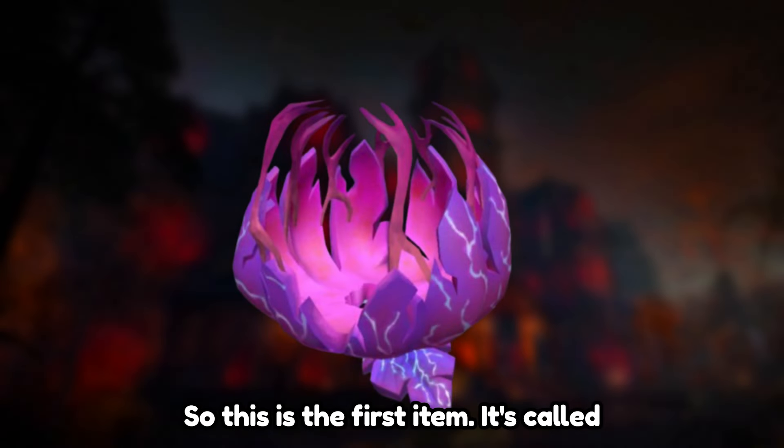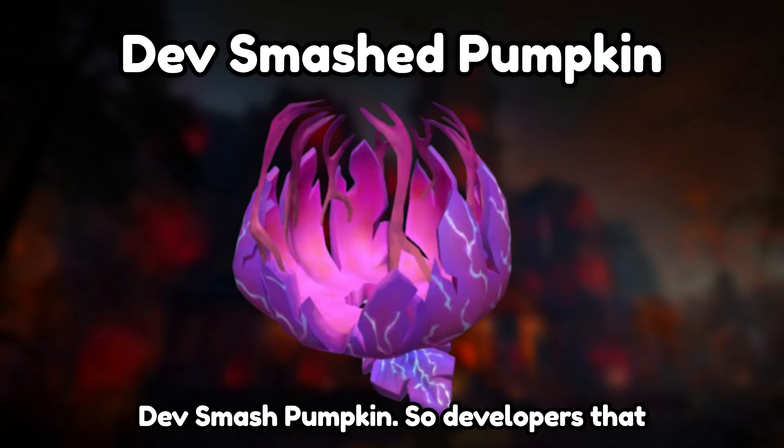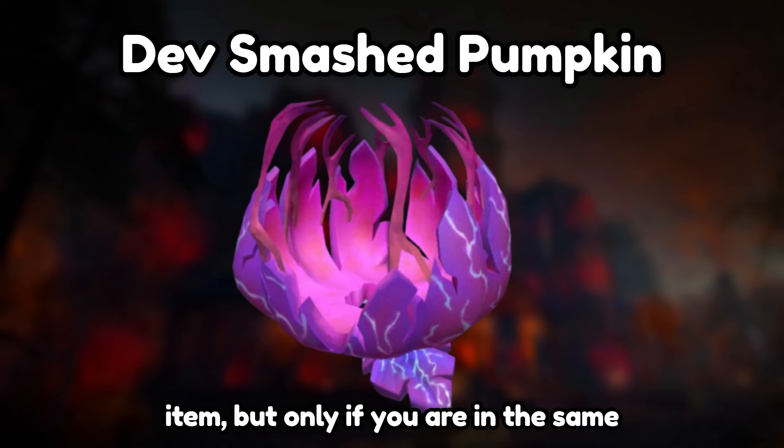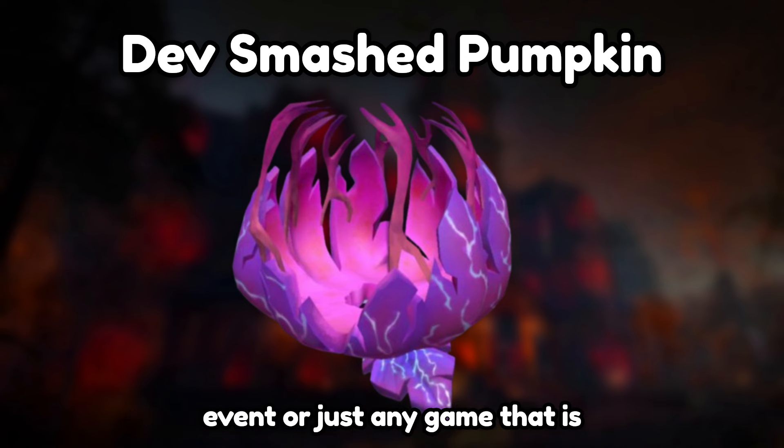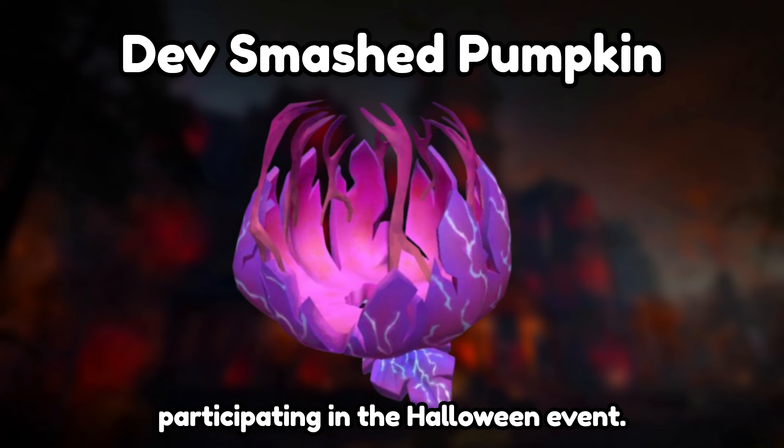So this is the first item. It's called Dev Smash Pumpkin. Developers that worked on the event can give out this item, but only if you are in the same server as a developer that worked on the event, or just any game that is participating in the Halloween event.